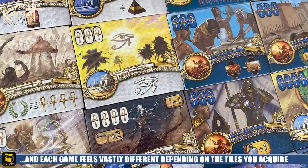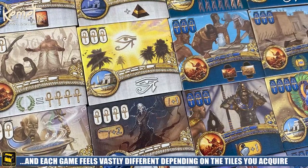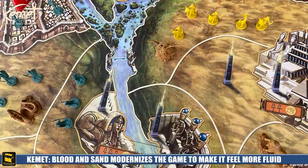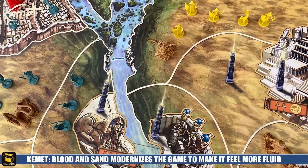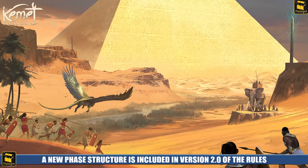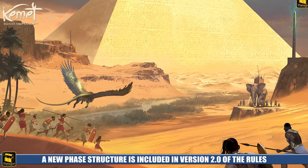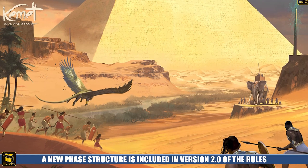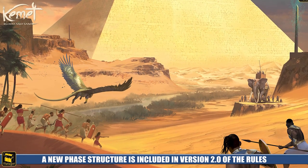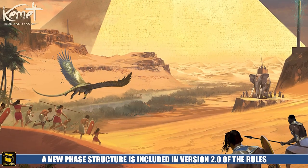Now, the general development concepts behind Kemet Blood and Sand were to keep what has always been Kemet's strength by improving and modernizing the game using the best current standards in board games. A number of changes have been made to simplify the rules into version 2.0 without downgrading the gameplay, including a new phase structure that has been created to further simplify the flow of the game and limit some of the more complex interactions, such as movement and combat resolution.